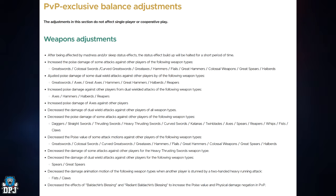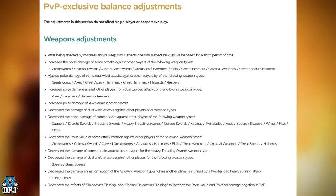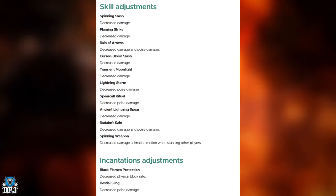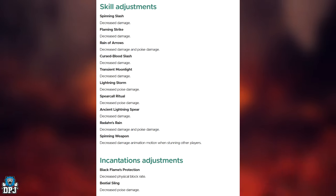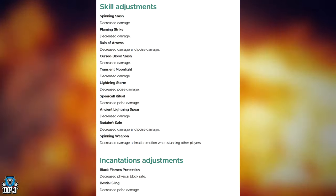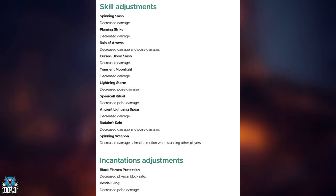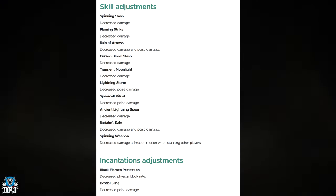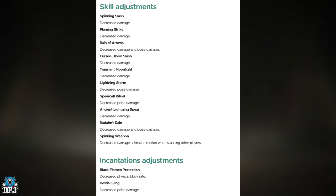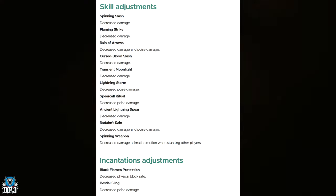Decreased the effects of the Barricade Shield and its radiant version to increase poise value and physical damage negation in PvP. Moving on to PvP skill adjustments — just looking at this, I'm seeing many, many nerfs. Spinning Slash: decreased damage. Flaming Strike: decreased damage. Rain of Arrows: decreased damage and poise damage. Cursed Blood Slash: decreased damage. Transient Moonlight: decreased damage. Lightning Storm: decreased poise damage. Spear of the Church Ritual: decreased poise damage. Ancient Lightning Spear: decreased damage. Radahn's Rain: decreased damage and poise damage. Spinning Weapon: decreased damage — animation motion when stunning other players. That is a lot of nerfs.